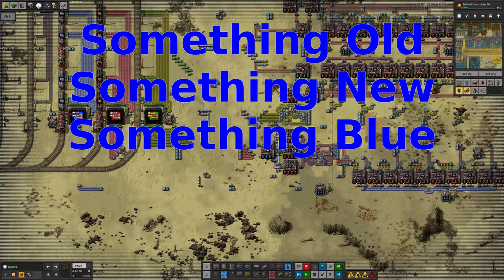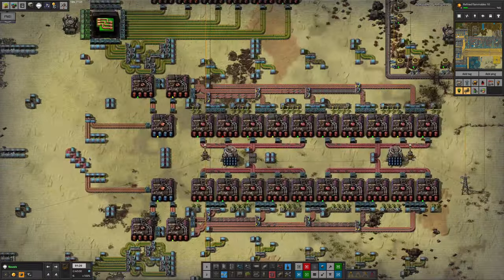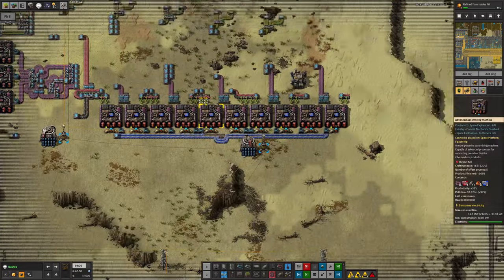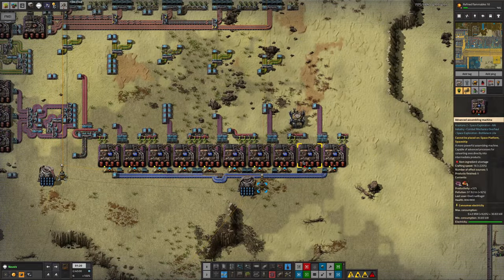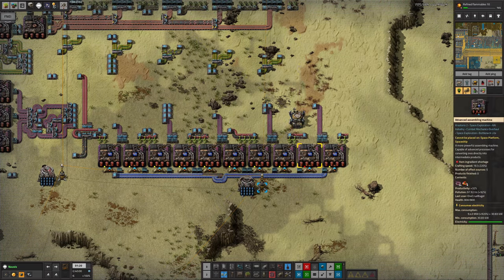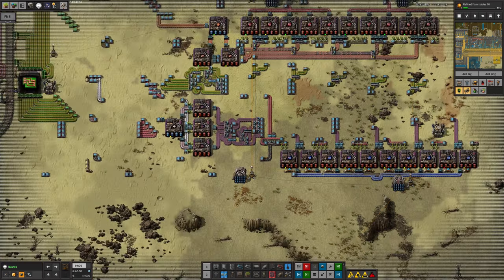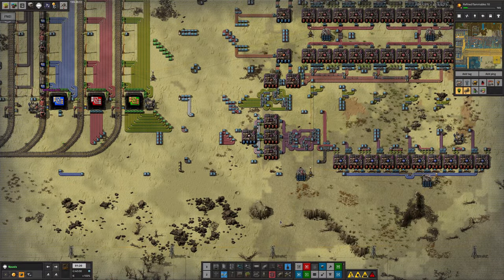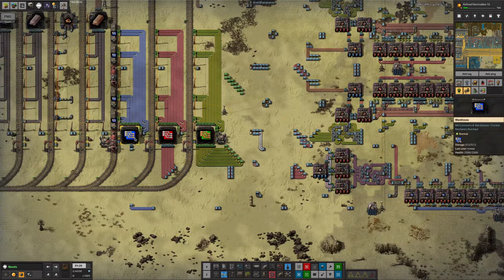The blue circuit production was struggling at one point but has caught up quite nicely now. The red circuit production is running like a mad thing at full speed, which is lovely. I discovered there were a couple of machines missing at the end because when the blueprint had been dropped in, there was a roboport in the way. I moved the roboport and put in the couple of extra machines, and that has been entirely what fixed it. We've got a full train and a full warehouse, so things are looking pretty good.